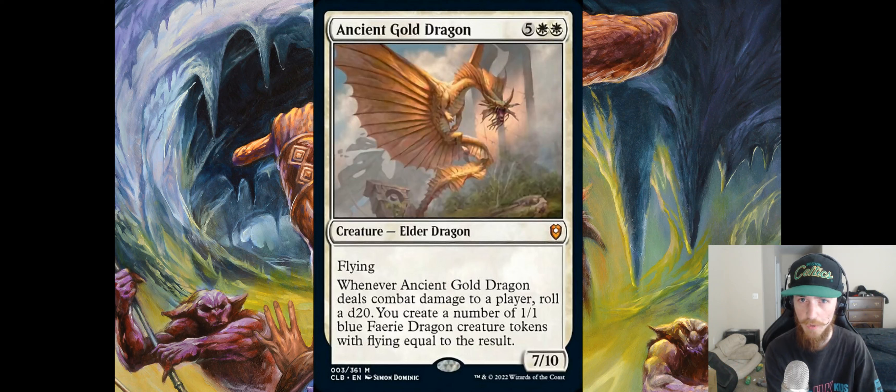This is the white one — Ancient Gold Dragon. It's five white white, an Elder Dragon with flying, 7/10. Whenever Ancient Gold Dragon deals combat damage to a player, roll a d20 and create a number of 1/1 blue Faerie Dragon creature tokens with flying equal to the result. This one definitely isn't the worst, but it's not the best either. People will underrate getting a ton of 1/1 flyers — that's actually a pretty powerful effect in white, especially in tokens or go-wide decks that anthem creatures or trigger Cathars' Crusade.